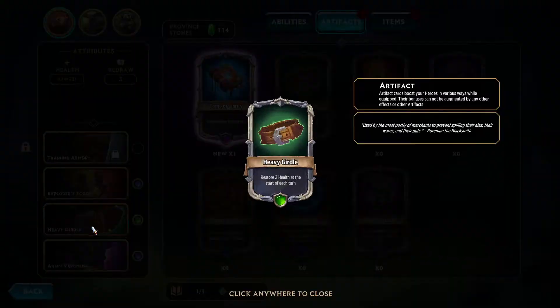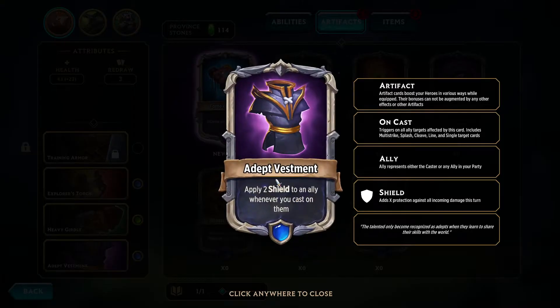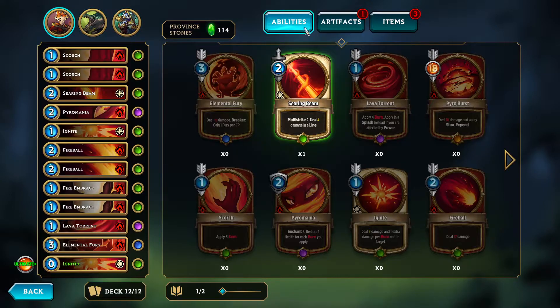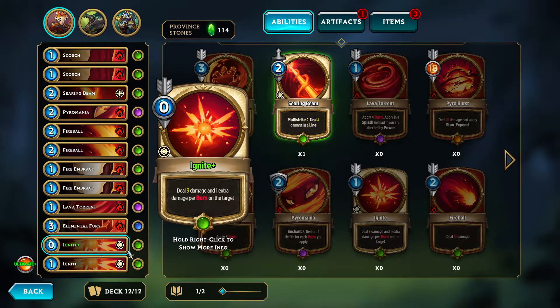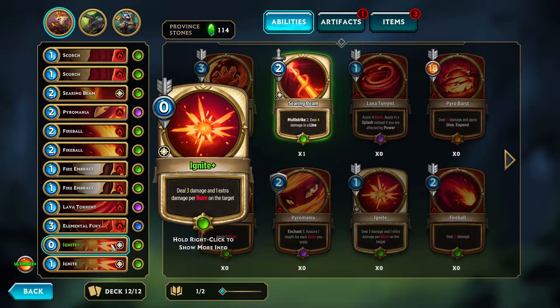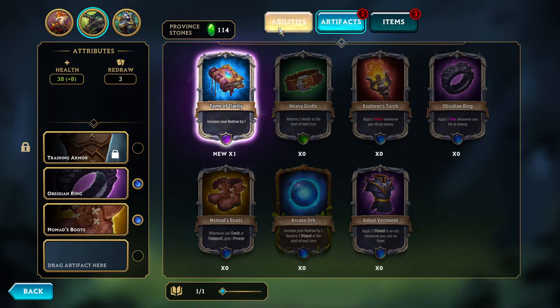We have gotten some new things, so I'll go over those quickly. We have a heavy girdle for Aurora — she heals every turn — and an added vestment so when she casts stuff on herself she gains two shield. All of that combos with her now having two fire embraces, with lava torrent added in and elemental fury. The ignite at the bottom is her only upgraded card, so there's a lot of work to be done, but it's looking good.